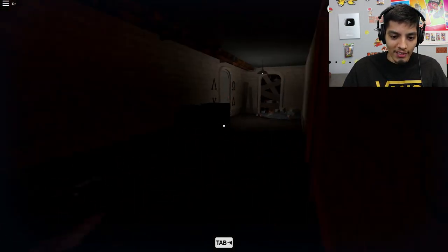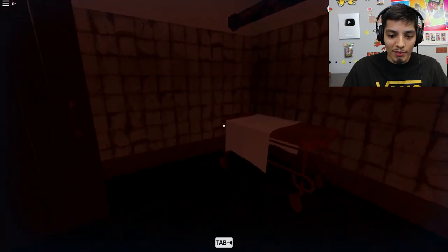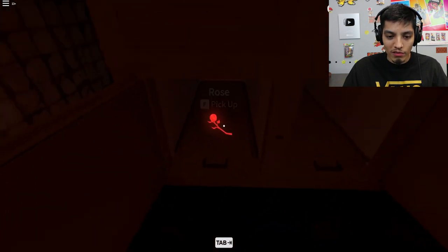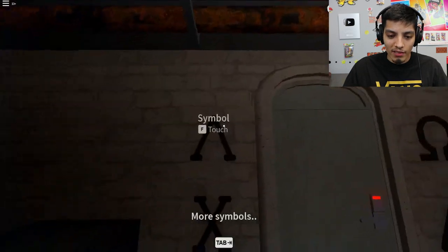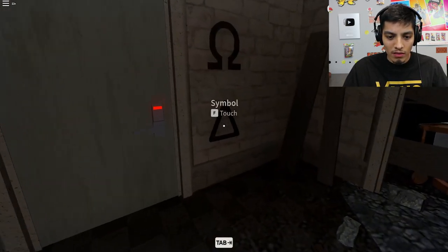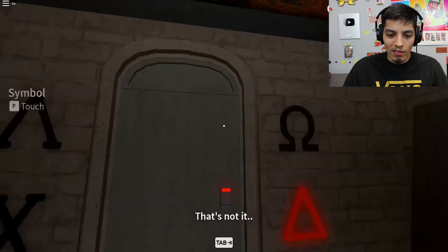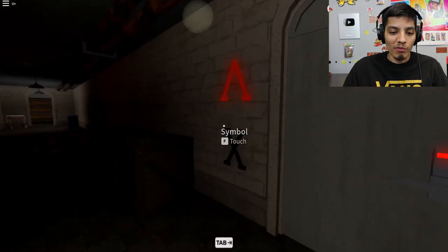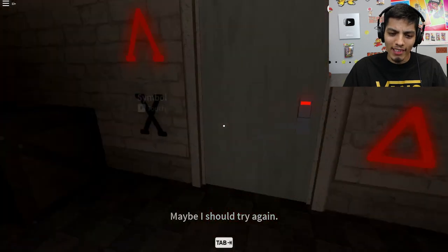Oh my god, not another one — more symbols! These puzzles. Okay, there's a rose here. I'm just going to press them and see the symbols. Triangle — no. Triangle, that one — no. So when they turn red that means you're getting them right. Okay, I got it — don't worry, let's go.